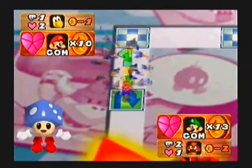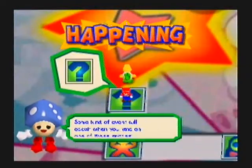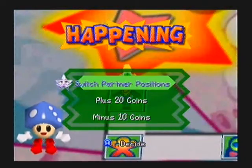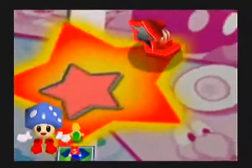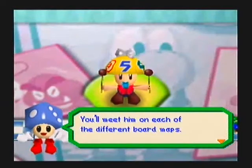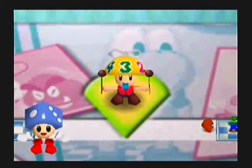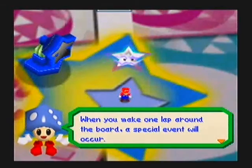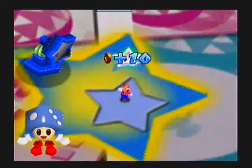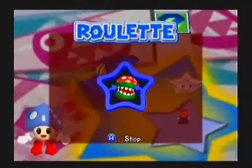This is a back space where you can go backwards. And this is a happening space like it normally is. What's going to happen is you'll get whatever event this triggers, which power and position may not be something you want. This is the Belltop — you'll meet him in each of the different board maps. Every time you pass him, the number will go down, and if you reach him at zero, you will play a duel minigame. When you make one wrap around the board, a special event will occur: you will get 10 coins and get to choose a partner.